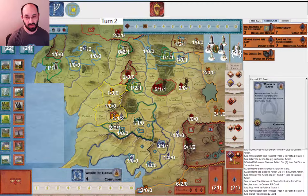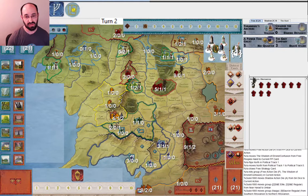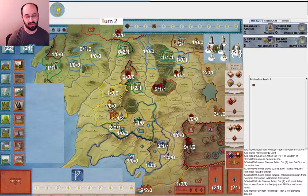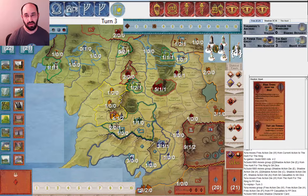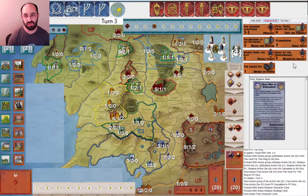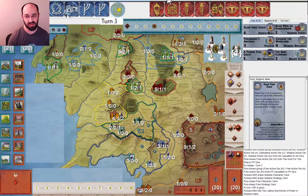I very rarely play Wisdom of Elrond as the card effect because it's often not that useful and Confusion is pretty powerful. But here it worked exactly as I wanted - I was able to activate a nation that otherwise wouldn't have gotten to war, and on top of that draw an extra card, which was Thranduil. This army is coming up north, so I love to see this card. Gandalf the Guide is doing his job. We have an army ready to go in Umbar, obviously I'm worried about Gondor. And then of course I move, using my last action so that if I get hit - which is unlikely - I'll have the chance to hide again. I do get missed.